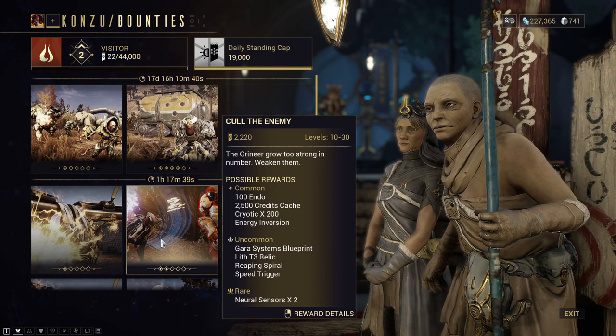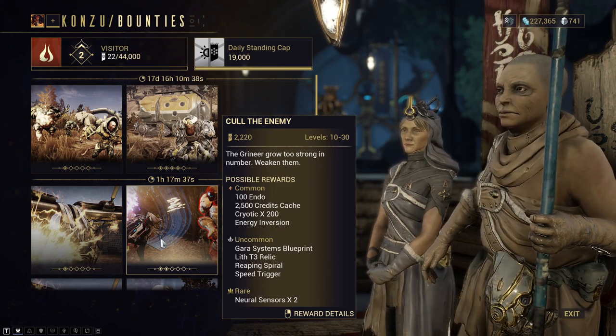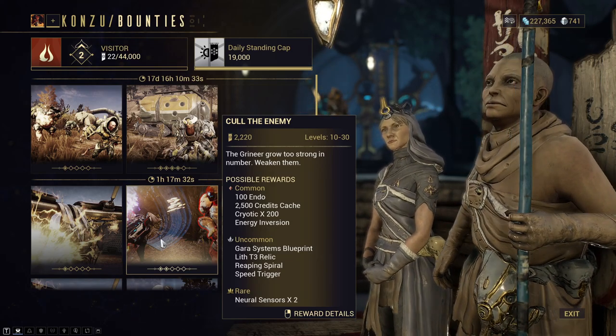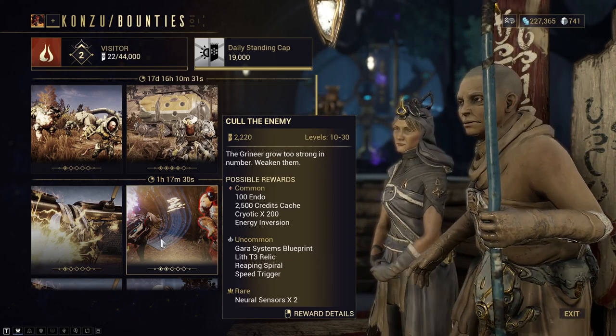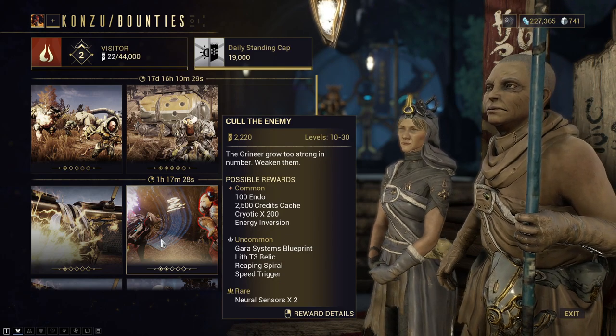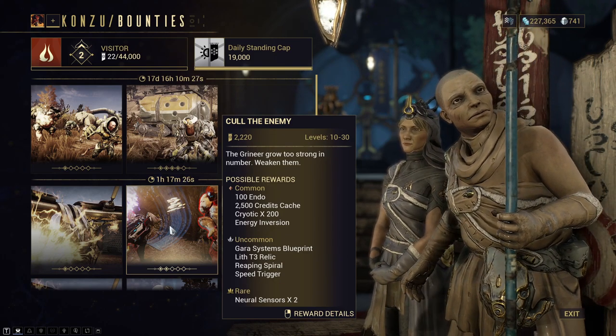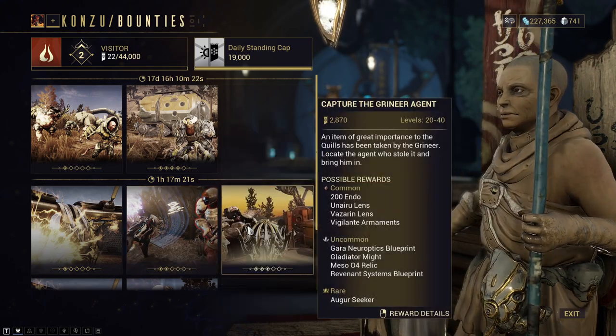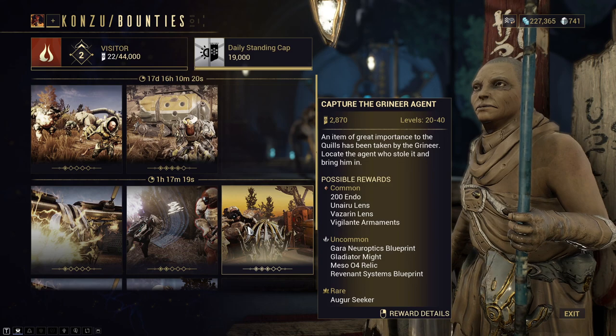The Gaara Systems blueprint drops at Stage 2 at a 9.52% chance and a Stage 3 drop at 21.82% chance. So again, very easy to get — you don't have to wait ages to try and farm it up, so it's a very easy farm.